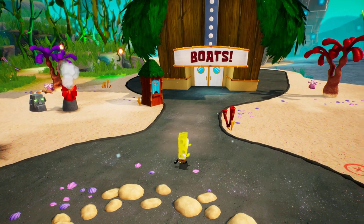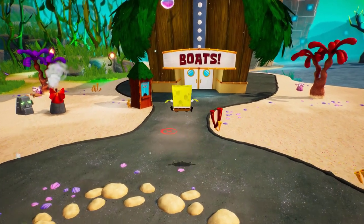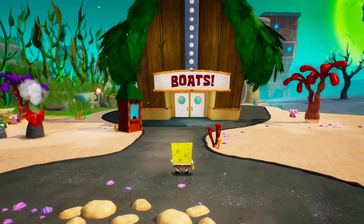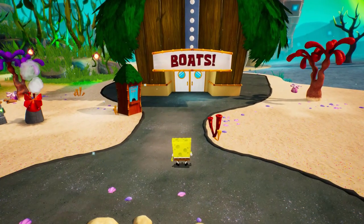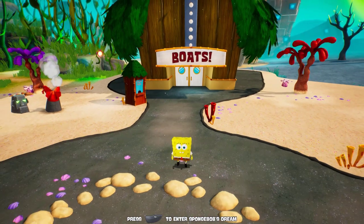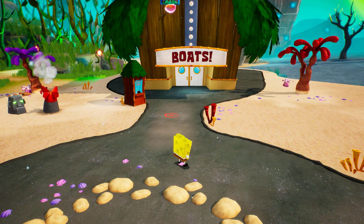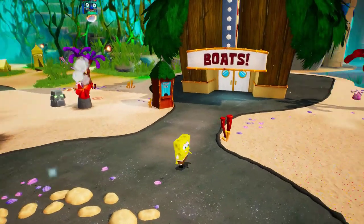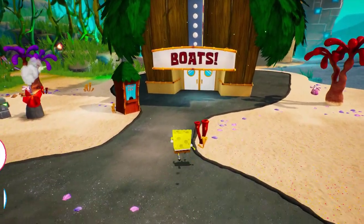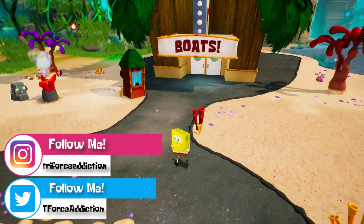I'll teach you guys that in a later video. But in the last original game of Battle for Bikini Bottom, we saw a lot of concept art in the theater — that's what you unlock for getting 40,000 shiny objects. But what happens now? What happens when you unlock the theater in the remaster? Do you still have the same artwork? Honestly, I have not searched it up on YouTube. I have no idea what I'm about to see, and I'm hoping that the 40,000 shiny objects are worth it. So let's see what this new theater in the remake has to offer.